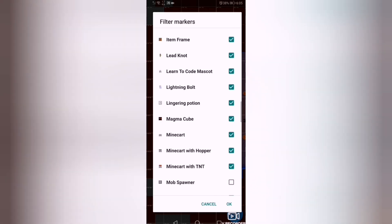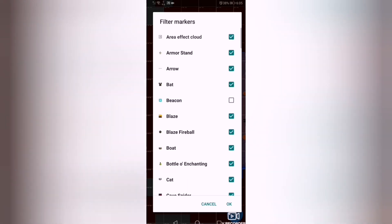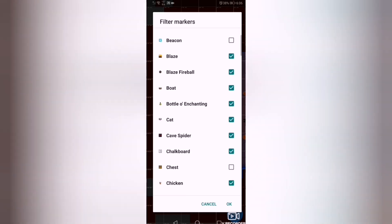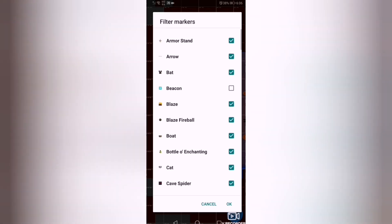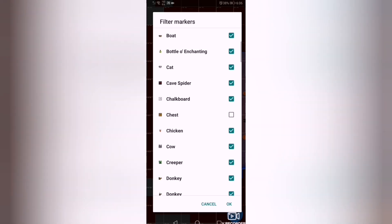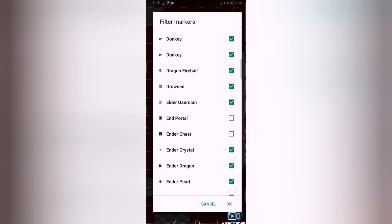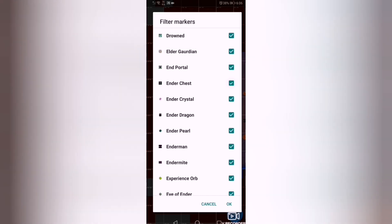Filter markers: here you can see everything in the game — from the smallest to the biggest. Area effect cloud is when Block Topograph doesn't recognize something and displays a question mark. Armour stand, arrows, blobs — it contains every item in the game, starting from mobs to spiders, chests, and many others like animals, dragon fireball of the end, elder guardian, every mob, including end portal.